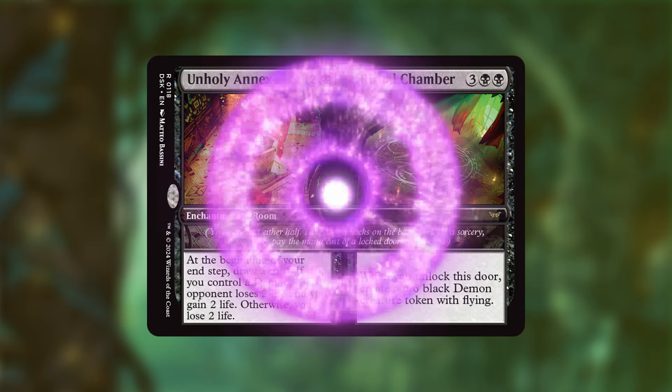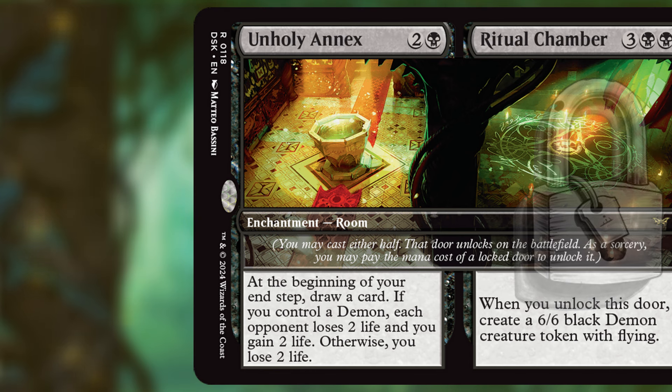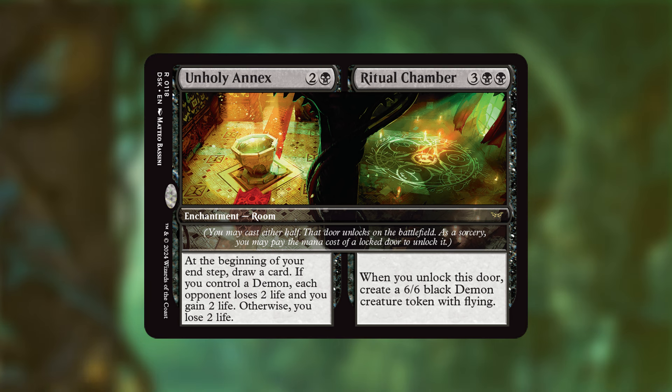Unholy Annex / Ritual Chamber is quite on-flavor. Unholy Annex reads: at the beginning of your end step, draw a card; if you control a demon, each opponent loses two life and you gain two life, otherwise you lose two life. Even without a demon it's decent card advantage at 40 life. But Ritual Chamber is what I'm more excited about — when you unlock this door, create a 6/6 black demon creature token with flying. Because Marina is such a toolbox, you can unlock Ritual Chamber, then lock it and reuse that ability multiple times with her tap ability and untappers, generating multiple demons.